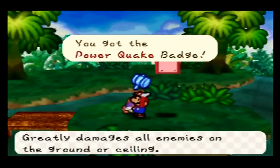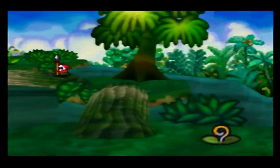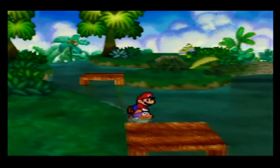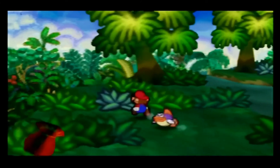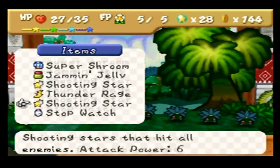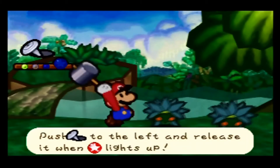In this box it's the Power Quake badge — it greatly damages all enemies on the ground or ceiling. It's like Quake Hammer but better. Just sailing down the jungle riding a fish, you know, as you do. This path will take us back to where the whale is, but we don't need to go there yet.